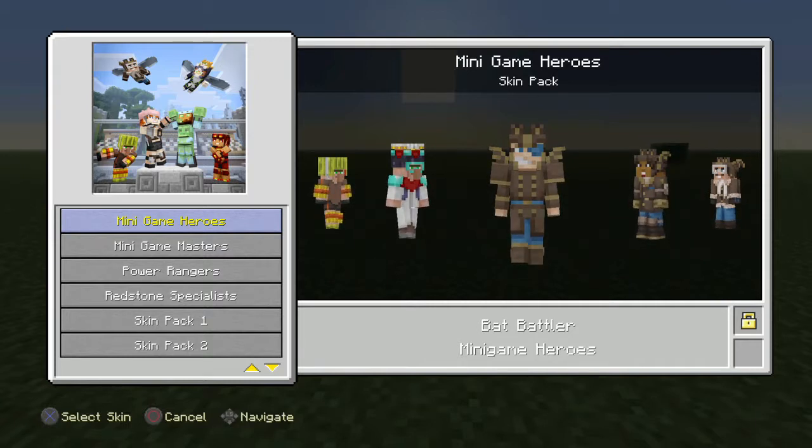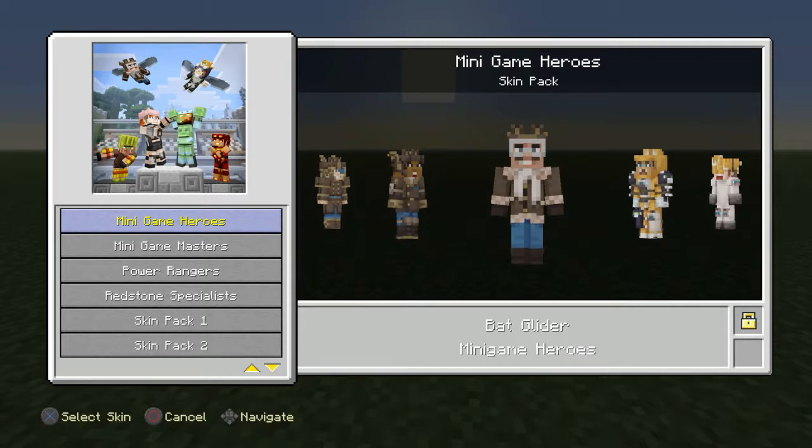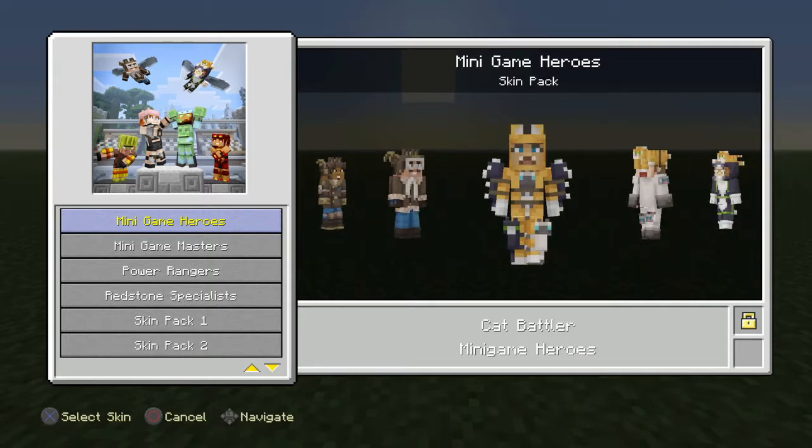So there are different themes of costumes for these Heroes skin packs. The first ones are the bat outfits — you've got the bat battler, bat tumbler, and bat glider.